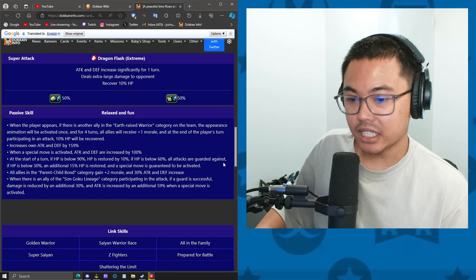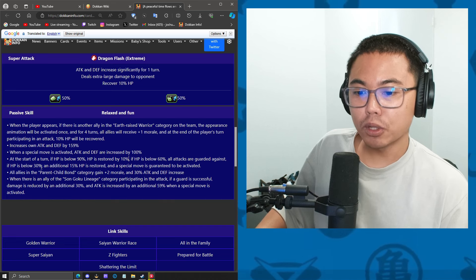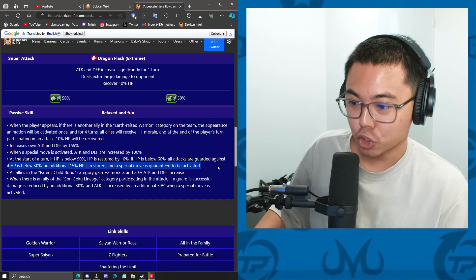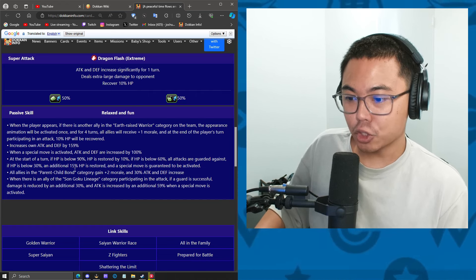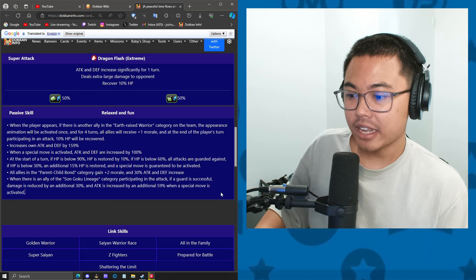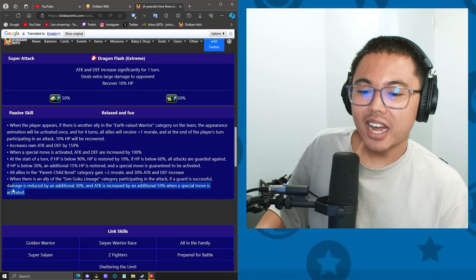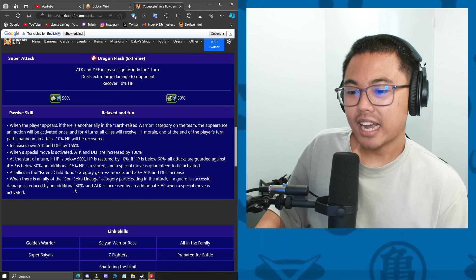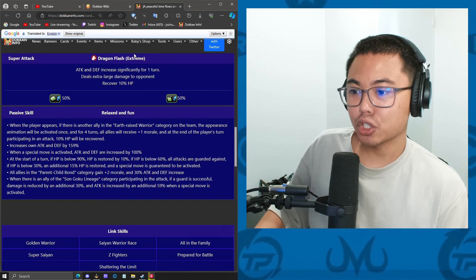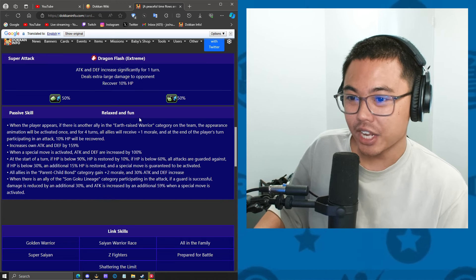If HP is below 60%, all attacks are guarded. I wish they just removed the HP restriction — it is really annoying. And if HP is below 30%, an additional 15% HP restored, and a super attack is guaranteed activated. This is a very rare circumstance, but could be pretty clutch. Bond of Baron and child support for two keys and 30% attack and defense. When there is another ally in the Goku family category, participating attack. And if guard is successful, damage reduction is reduced by 30%, and attack is increased by 59% when super attack. I wish they just increased the damage reduction — that kind of does suck. I don't doubt that his defense is going to be pretty solid, especially with the raised defense and the additional super attack, but it's so situational that it's kind of annoying.